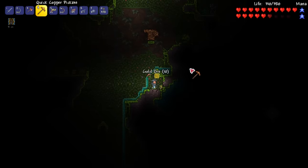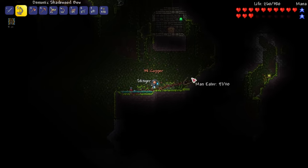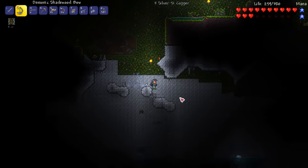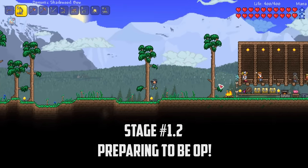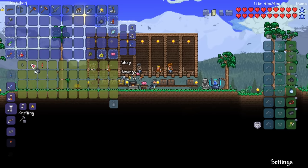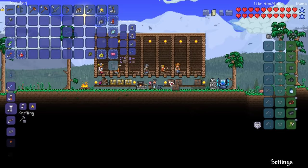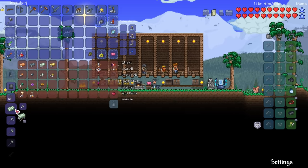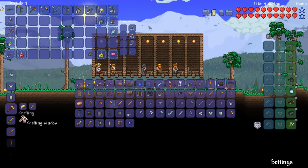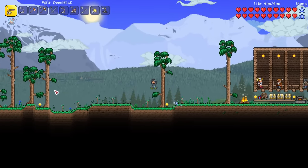I'll also quickly check the jungle for a boomstick. This weapon is fantastic for dealing with mobs underground and will help me save my better arrows for bosses and invasions. Back at base I purchased a bug net from the merchant and some bombs from the demolitioner. With the arms dealer moved in I purchased some musket balls for my boomstick. If you have silver ore in your world you can also craft silver bullets for extra damage. I also take this opportunity to craft some basic upgrades including a reinforced fishing pole, as there's something big I need to catch very soon.